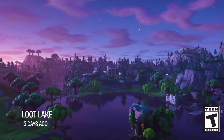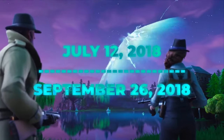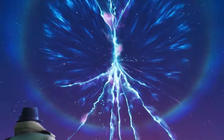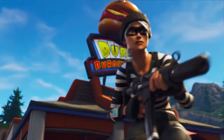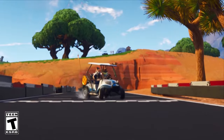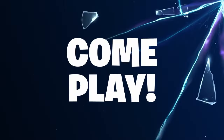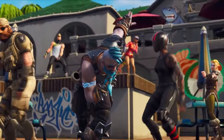Season 5. Season 5 had the theme world collision and ran from July 12th to September 26th of 2018. A couple of days before the season launched to a few weeks after, the Durr Burger and different items like the Fortnite llamas were rifted out of the Fortnite map and appeared in places like California and London. The Season 5 Battle Pass introduced two new types of cosmetics: skin styles and toys. Two skins, Drift and Ragnarok, had unlockable styles that completely changed the way they looked.